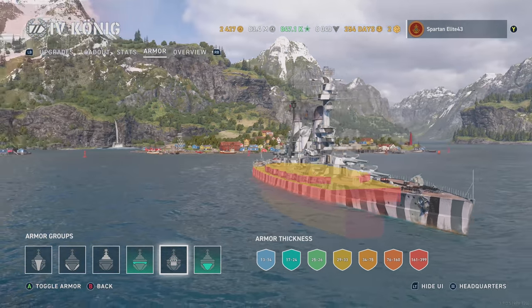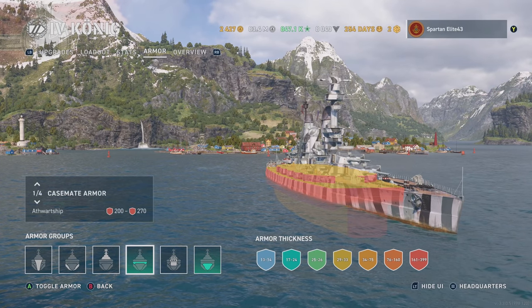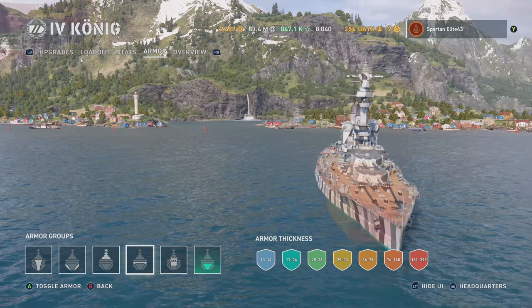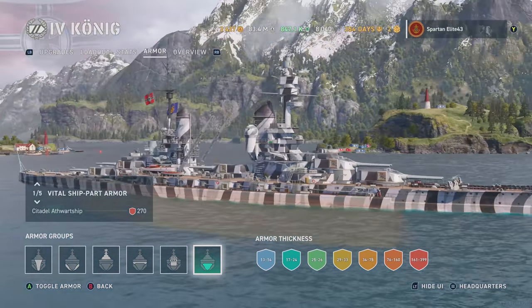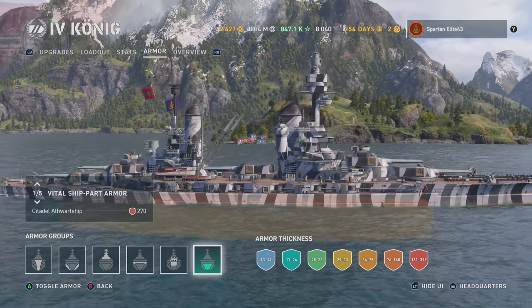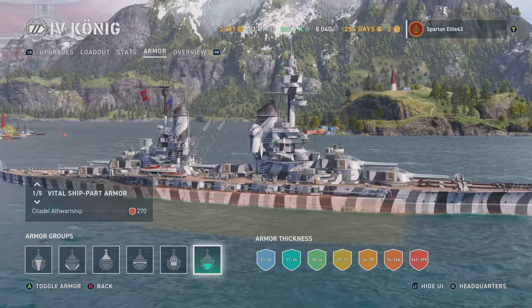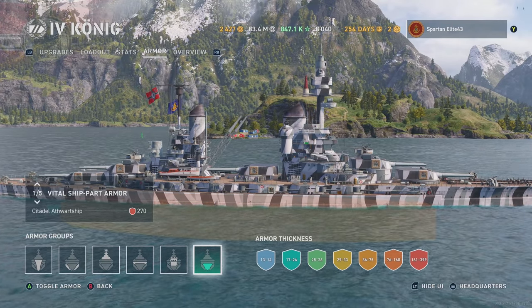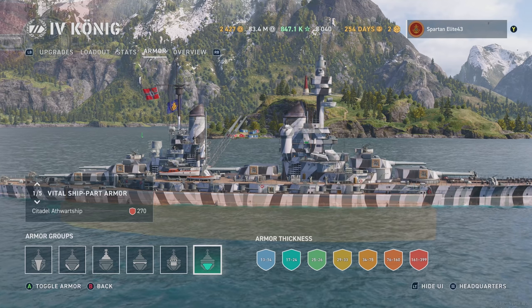The belt armor is 200mm to 270mm — pretty disgusting. As for the citadel, it's pretty hard to hit unless you're at range. That's a theme with German battleships: up close you're probably not going to hit the citadel, but at range you have a better shot.